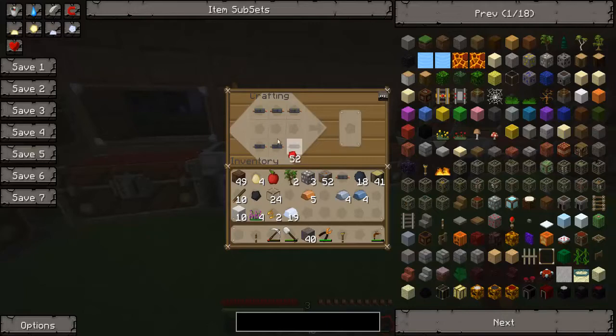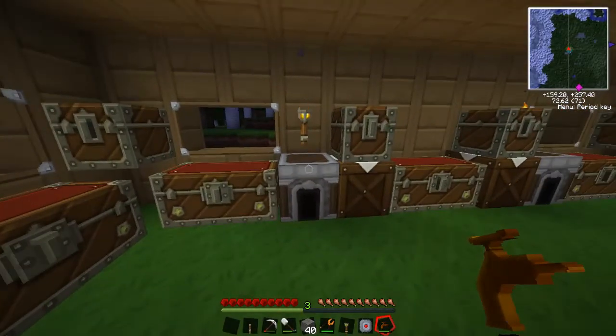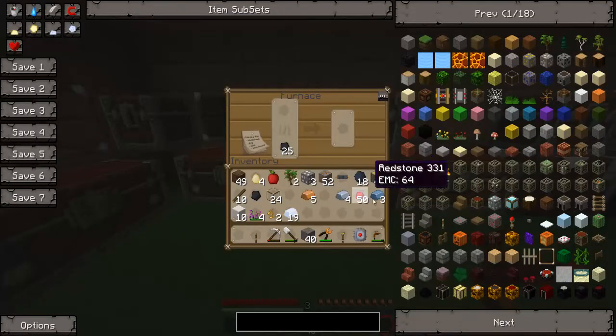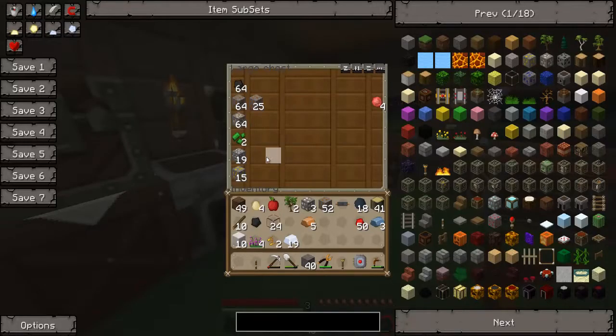Tin, redstone, find iron - yes, I got it. We need to make, first of all, an electric furnace. I'm just gonna check how to do that. To do that I need an electronic circuit, a machine block and some redstone.